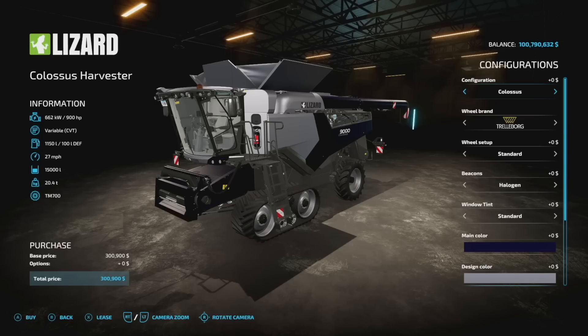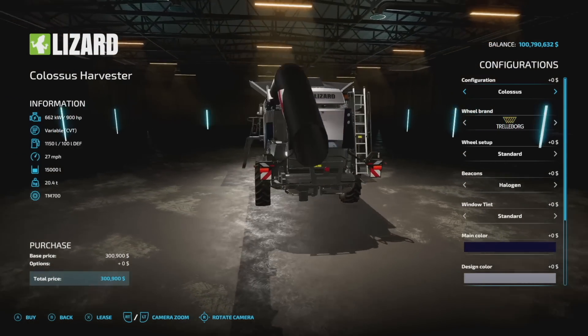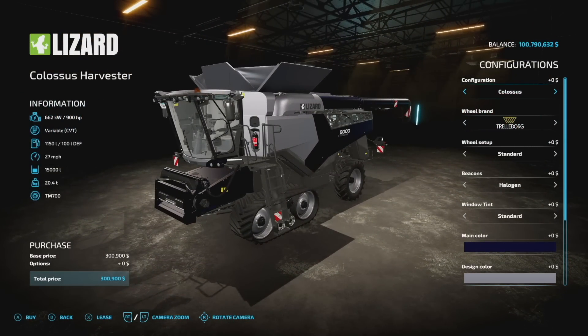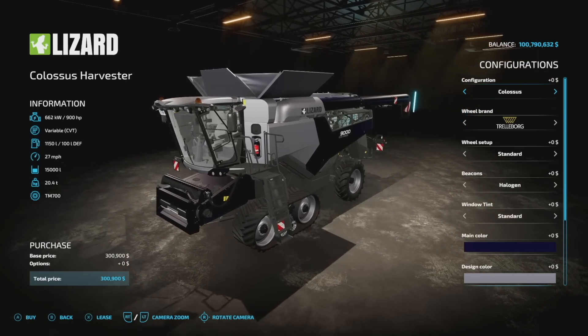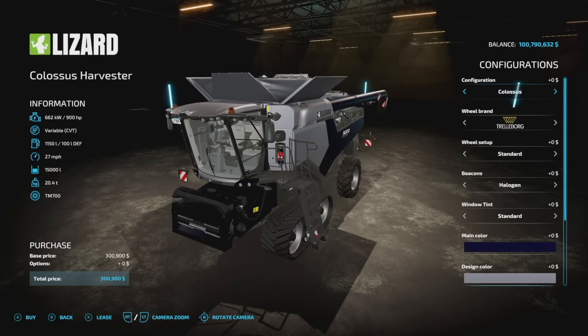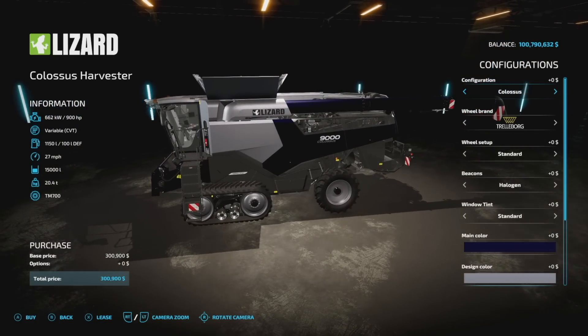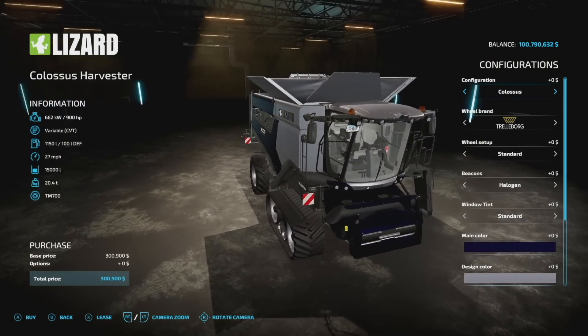We've only got one new vehicle mod for all platforms today but it's a good one — the Lizard Colossus harvester from Chris S and Riley S. Starting off: 900 horsepower, variable transmission, 1,150 liters of fuel, 27 miles per hour — a little bit quicker than base game. It's based on 15,000 liter capacity and weighs 20.4 tons. On console this is going to be 24 slots overall, which is pretty standard for a highly customizable combine harvester.